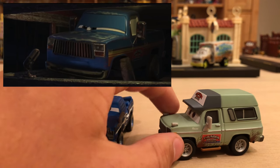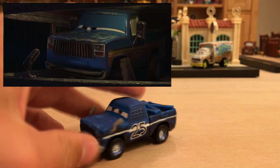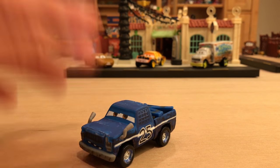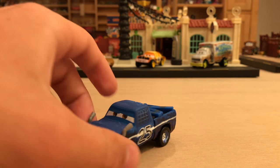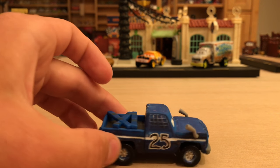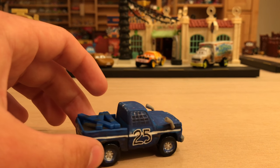You can tell the difference from the announcer because on the announcer's side it says Thunder Hollow Speedway with specific decals, similar to how Roscoe is a staff member. Broadside has the number 25 on his side. His appearance is kind of a big question mark, but once the movie comes out on DVD we'll be able to slow everything down, take pictures, and identify exactly where Broadside appeared.